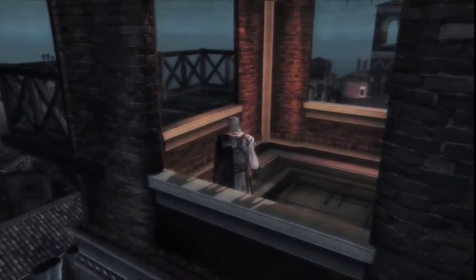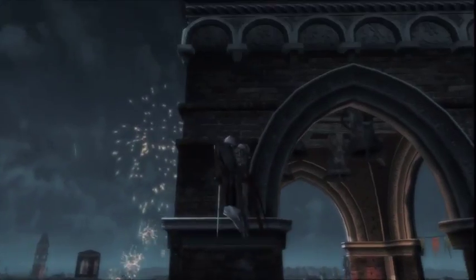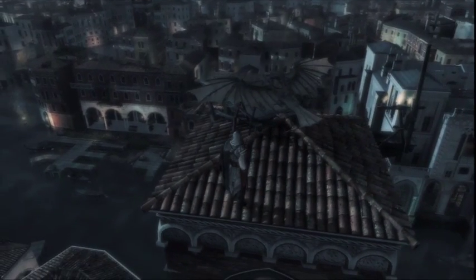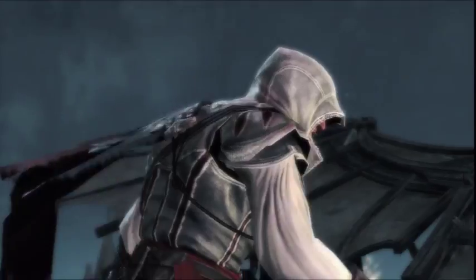As we mentioned before, assassinations are now virtually possible from everywhere. You want to make it possible in any situation, in any environment, to take out your opponent. From this top position, we can see the whole city of Venice, and in the far distance you can see the famous Plaza San Marco — our ultimate destination.